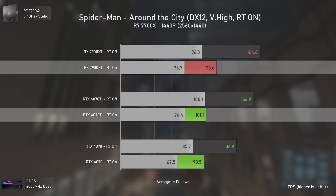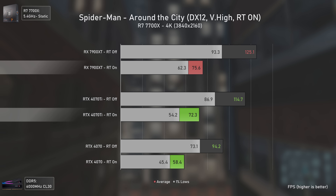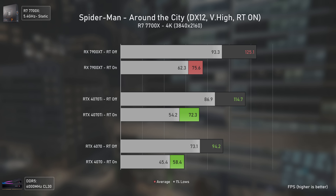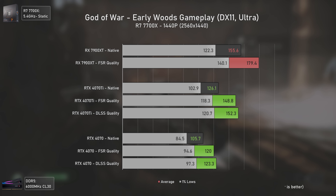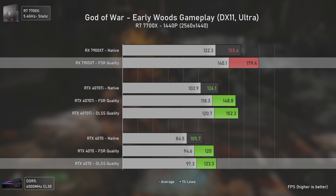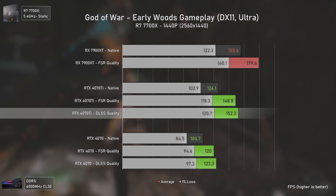In Cyberpunk 2077 with ray tracing, things get really bad for the RX 7900 XT — it is even slower than the much cheaper RTX 4070, with and without upscaling technologies. This is likely because the game's ray tracing also uses CUDA cores. With the recent release of ROCm for Windows, if CD Projekt wants to, we might see better performance on AMD cards here. At 1440p, it's more of the same — the RX 7900 XT barely matches the RTX 4070 and is completely stomped by the RTX 4070 Ti, which is 29% faster without DLSS and 34% faster with it.